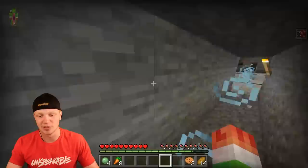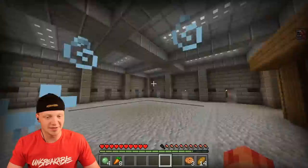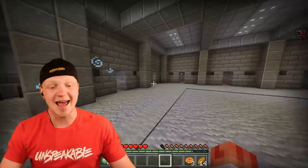We have another door right here that keeps going and leads us into the mines. This is a really cool area because the beacon will be active in this area, so you can mine and walk really fast. We have one, two, three, four, five, six, seven, eight — eight different mines going in all different directions. You're bound to find plenty of diamonds, and we're on Y-level 11, which is the perfect level to find diamonds.